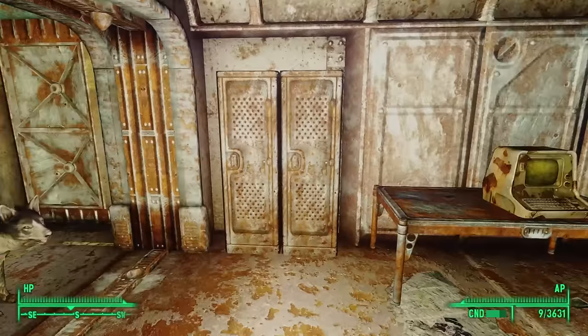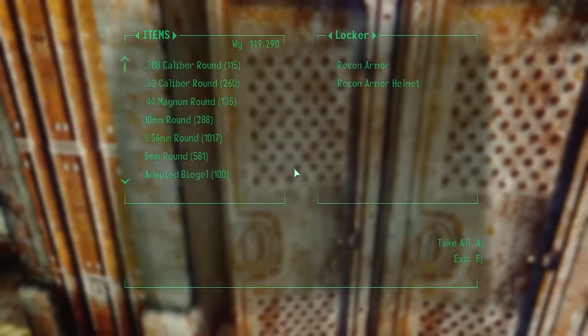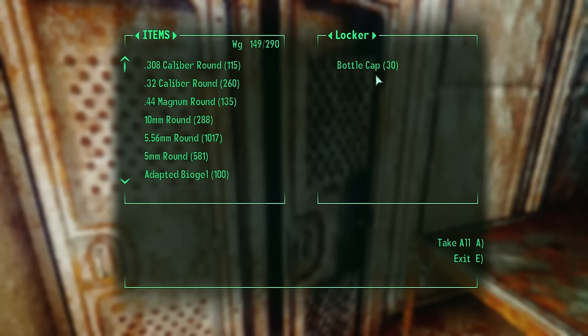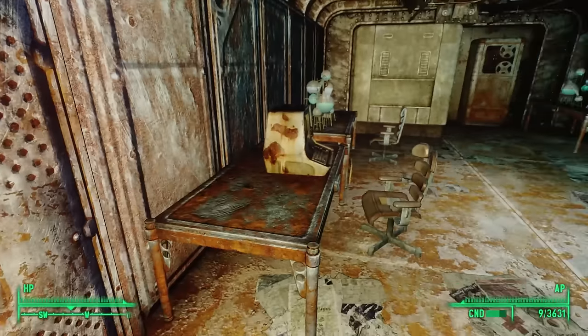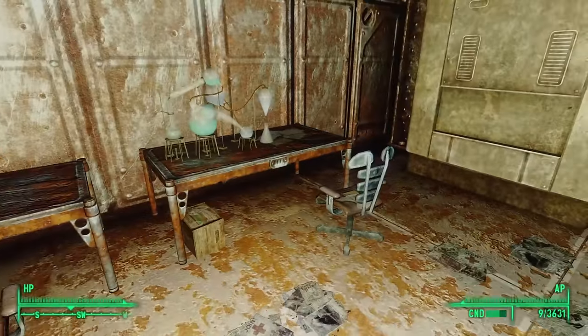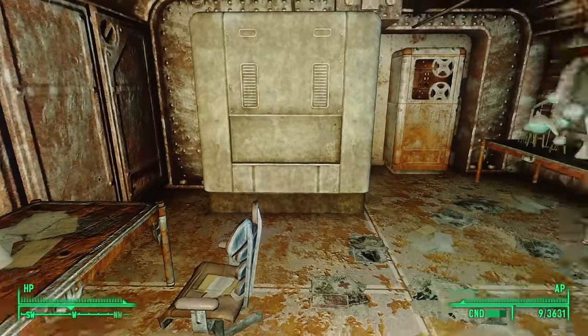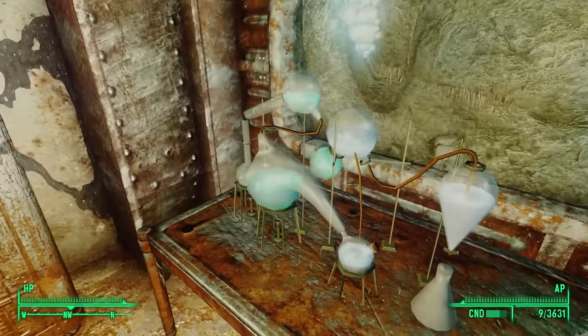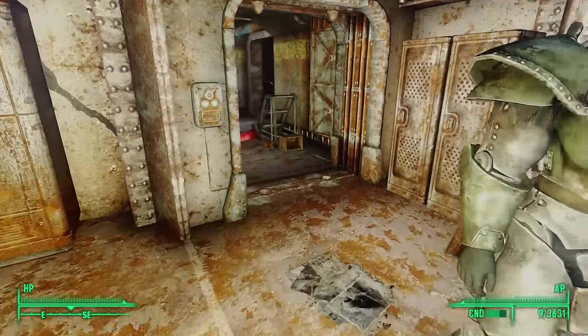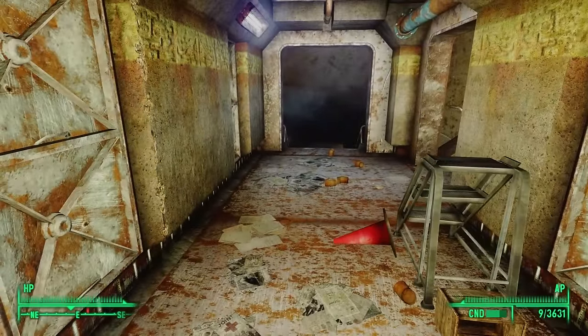All three of those scientists looked uncannily like James — the Lone Wanderer's father. Did we just hallucinate that? Maybe something really is in the air. Examining the nearby lockers, we find a full suit of recon armor in one and some bottle caps in the other, but nothing else in this room. So turning around, we can instead go down this other staircase.